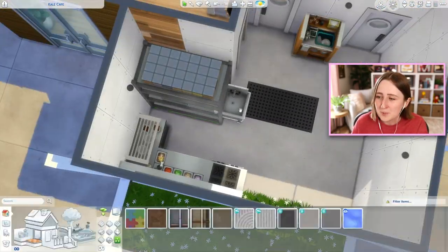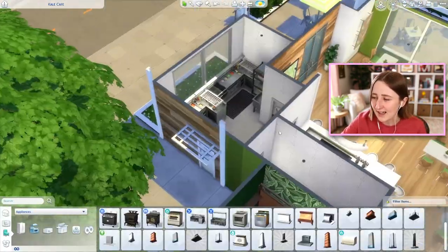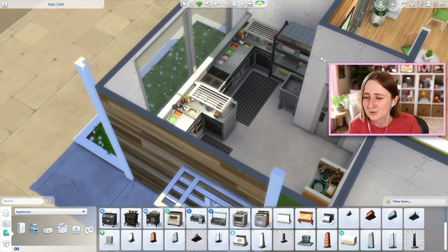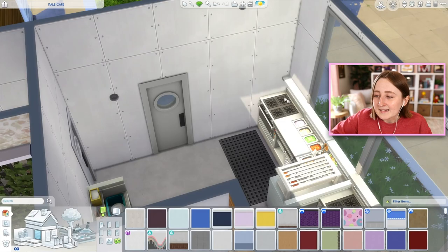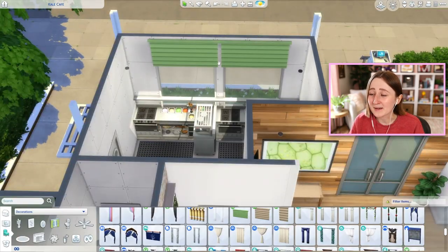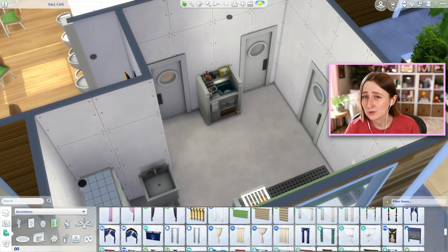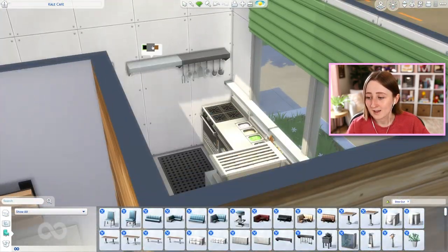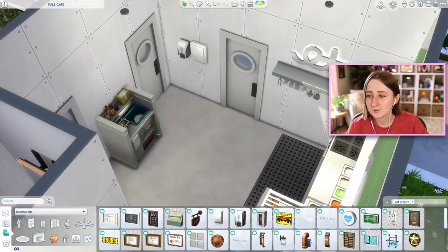We're almost done with the build — just putting some final touches on the kitchen area. This little room is kind of the employee section: it has a kitchen, a door to the bar, a door to the basement. I put two cook stations in here, plus a sink and some storage, and all of those functional waiter items will be in this room. One last thing to note: I did use a lot of packs in this build, and I would especially like to apologize for my use of My First Pet Stuff. I really wanted those green blinds, so I used them in the bathroom and in the kitchen. Every time I use My First Pet Stuff, I owe you all an apology.